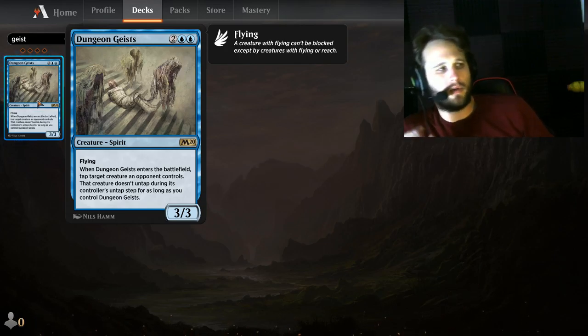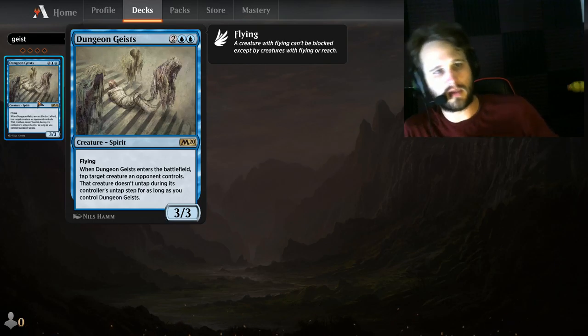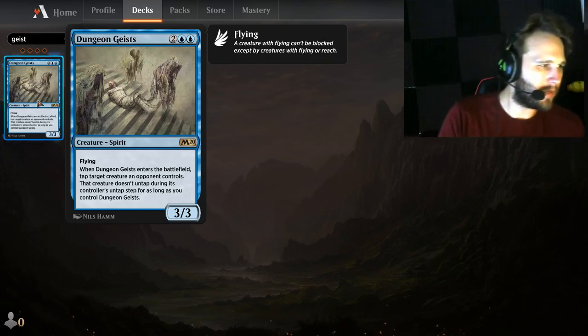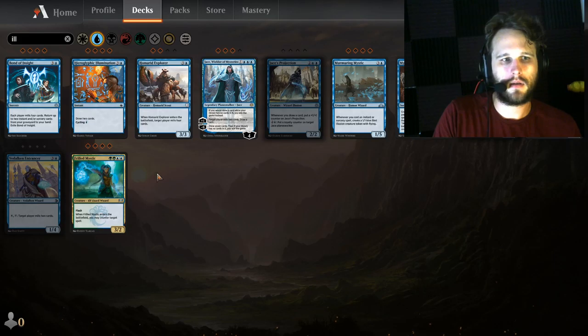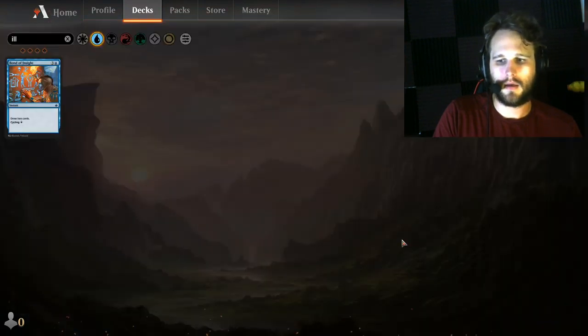Dungeon Geists — you want to bring this in if you have a generally blue-based creature deck and you want to trade well. Dungeon Geists lets you tap down their Thragtusk or their Uro — tap down something because you want to get in for damage or you want them to stop hitting you. It's a nice card. One to two of, maybe one of in the sideboard in a blue creature-based deck.